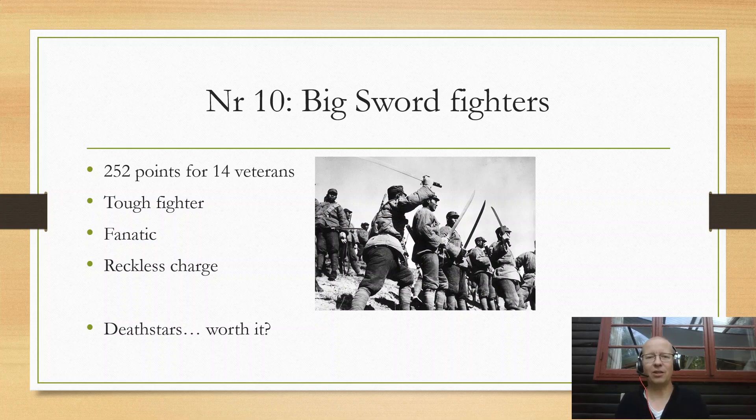Number 10: the Chinese Big Sword Fighters. This is a bit of a cheeky one because they're not actually very good and you don't see them very often. I've seen them in one tournament — the WTC — and they did have a huge effect on the game. I played against these guys and I kept well away from them. They are a true Death Star unit. You can pay 252 points for an infantry unit with 14 veterans. They will practically never die — they take so much punishment without blinking an eye. In hard cover, they're never dying. Because they have the swords they're tough fighters, and they have the fanatic special rule, so in close combat you have to kill every single one of them. They have reckless charge — a sort of Chinese version of Banzai — which means they can connect. So they are really scary.